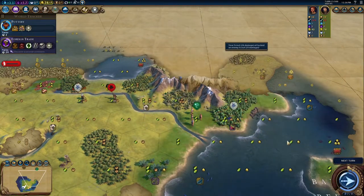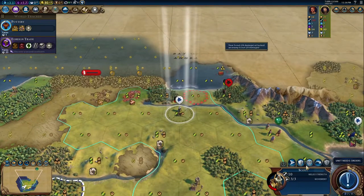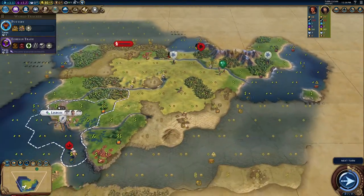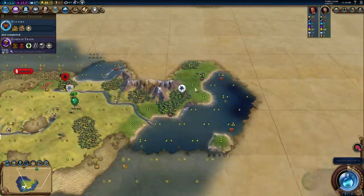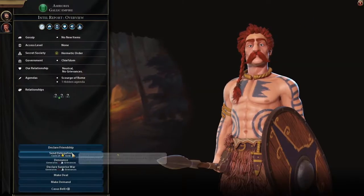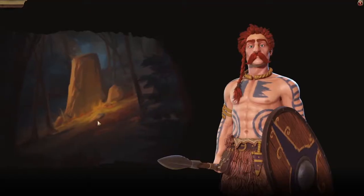Let's skip past this guy. That extra sight is really helping with our units — I'm going to fortify here. I think I actually want to send my first settler over here just to clear some territory out, or at least claim some territory for myself. Maybe we can even get an early friendship with Ambiorix.